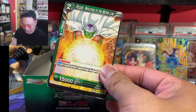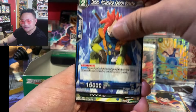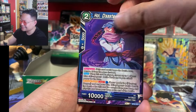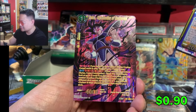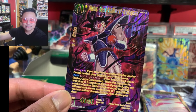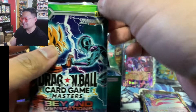Let me know how Beyond Generations has been treating you guys — for me, just okay. We've been pulling nice SRs so I really can't complain, I just really want an SLR for the first time. Our first SPR on the right side — very reminiscent of our previous boxes, we pulled this SPR already. Can't we get a new one? So that's one SPR.